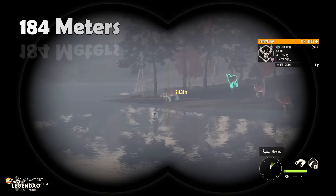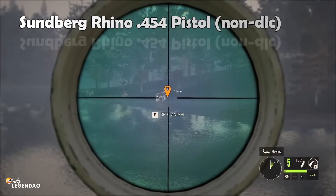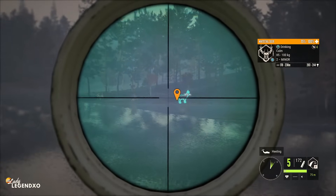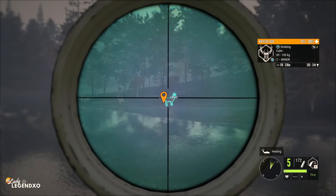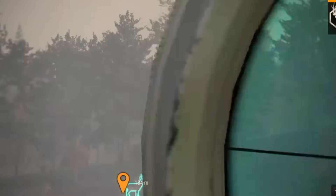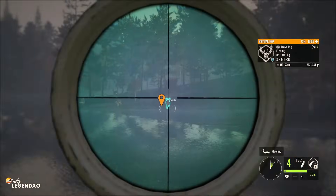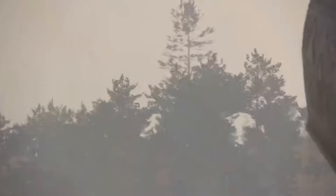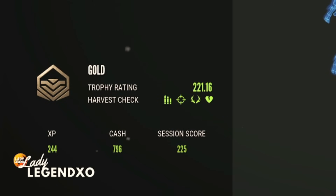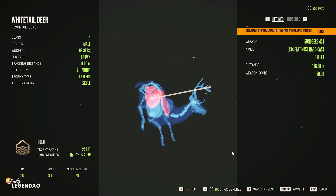Our white-tail here are 184 meters — one buck, that's all we have. We're going to try the Rhino. Usually your first shot is a test shot to see where it registers so you can adjust the next one. If I were to aim right on the crosshairs zeroed to 75 meters, my shot is going to hit underneath the white-tail. I aimed up here — got him just as he was about to bolt. We got a gold at 196 meters: thoracic, spinal cord, stomach, liver, and intestine. A little far back, but we got him.